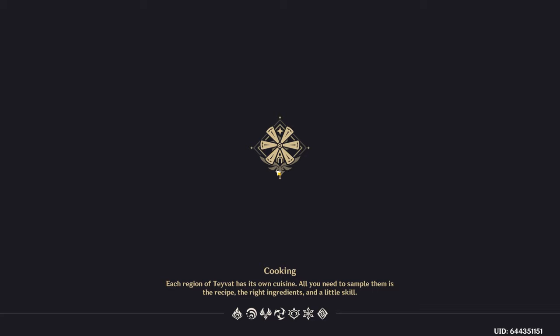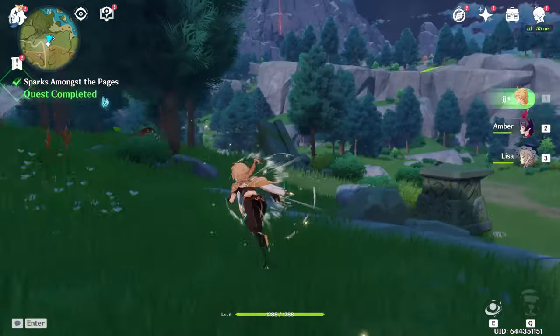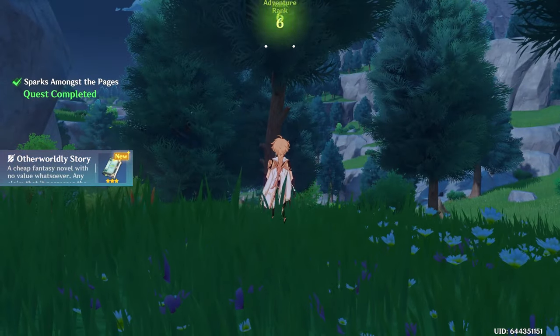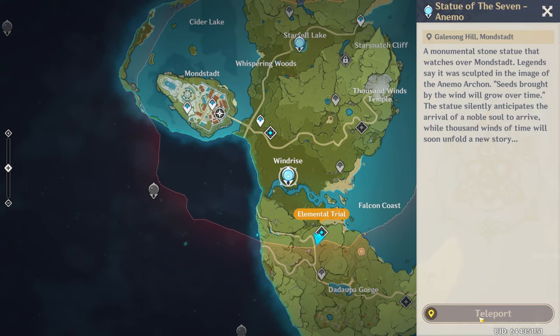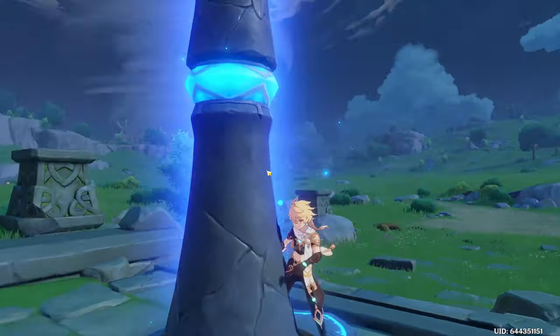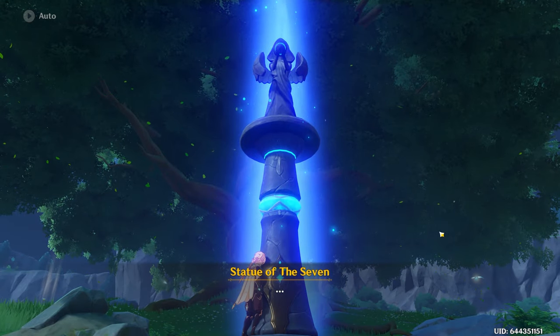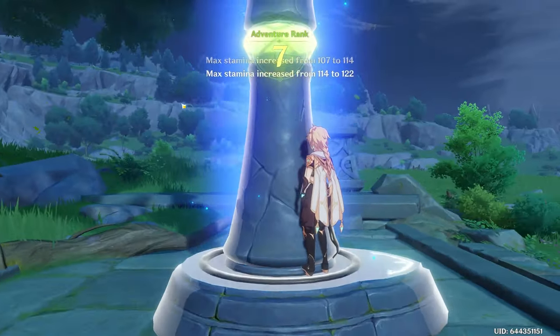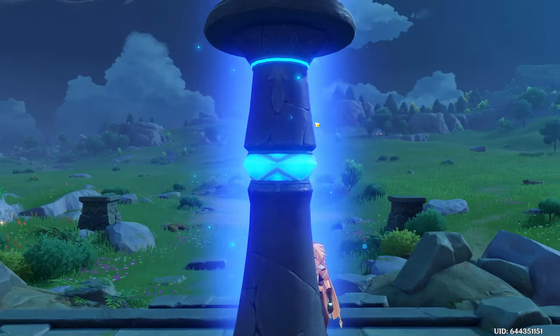We're almost done. Get out of the domain, head towards the left, and grab our last Anemoculus. Open the map and head back to the Statue of the Seven behind us. Worship the statue and offer all. We are now Adventure Rank 7.